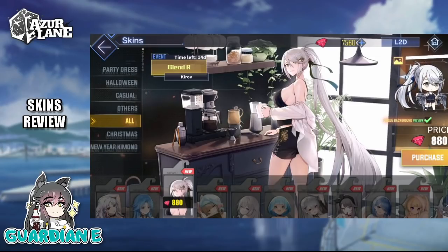Next up, we have Kirov with Blend R. I don't know if that's insinuating a Russian blend, but it certainly looks tasty. It looks like she's getting up for a morning coffee, looking over at us, inviting us for a cup as well. I love the luxurious long ponytail that she has. She has a button-down that's just off her shoulders and on her back, and over top some more casual, comfy sleepwear — loose fitting and comfortable, but giving us tantalizing glimpses of all the right areas. I get a very warm, welcoming, homey feel from this one.